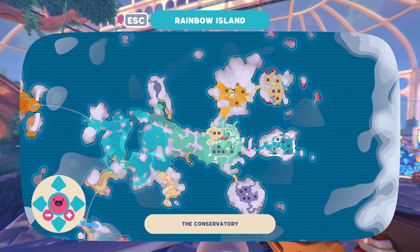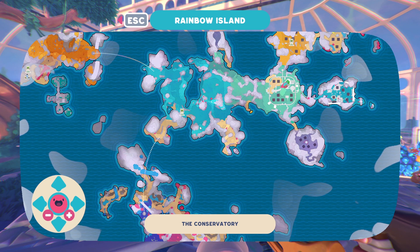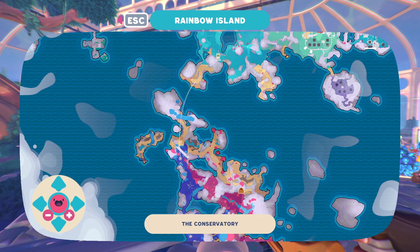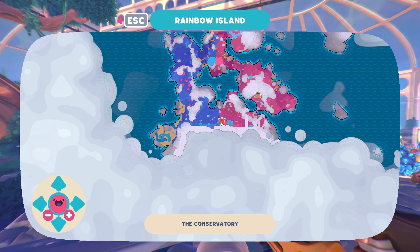I'll just show you on the map where we're going to go. We're going to start off here and head over this way. You have to first feed the Cotton Gordo that's usually here to unlock this teleporter that goes from here down to here. Then we're going to travel along here all the way to where this Flutter Gordo is.